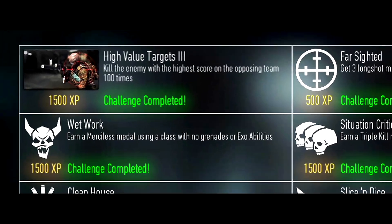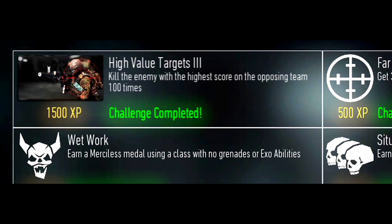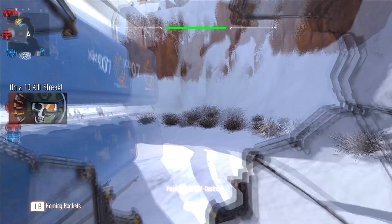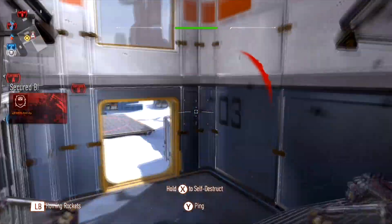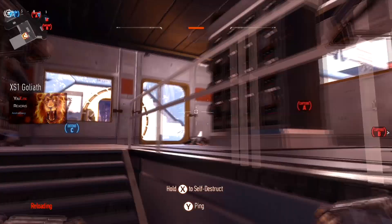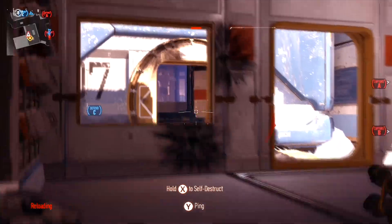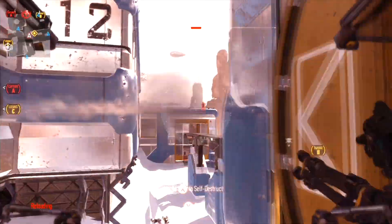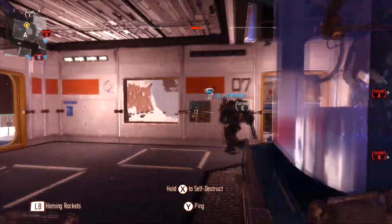The next challenge is called High Value Targets and you have to kill the enemy with the highest score on the opposing team 100 times. Just play the game normally because you can't really identify which player is at the top of the leaderboard on the opposing team — you can't personally find him. Just play normally and try to get as many kills as you can. You will eventually stumble upon the person with the highest score on the opposing team.